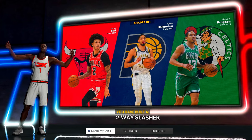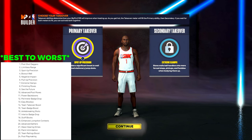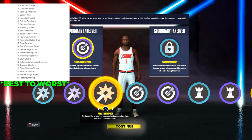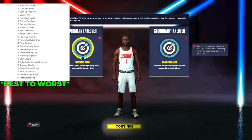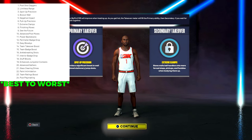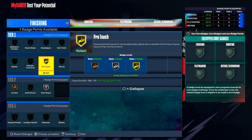For the main build, I use Finishing Moves, Spot-Up Precision, and Extreme Clamps as takeovers. You can choose whatever takeover you want — you have all the Sharpshooter and Dimer takeovers available. You can double up if you don't want Extreme Clamps, or double up on Limitless Range to boost its effects — completely up to you. The build name gives you shades of Lonzo Ball, Tyrese Haliburton, and Drew Holiday.